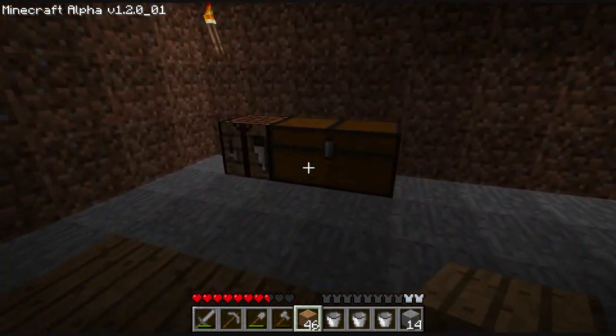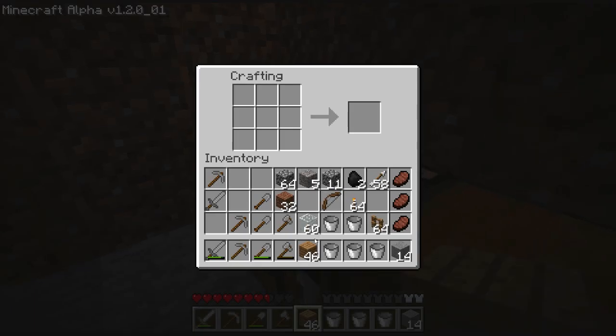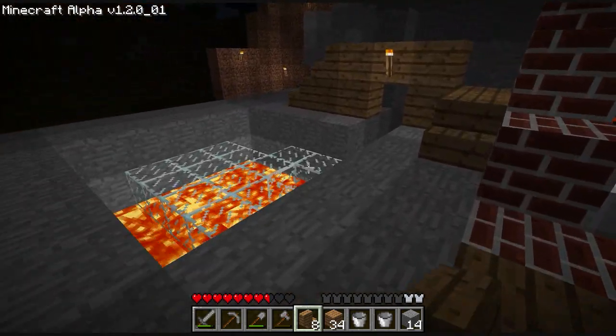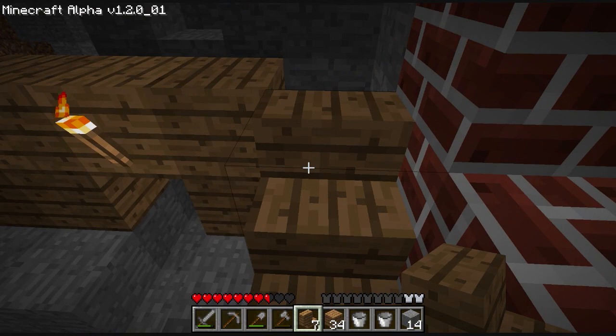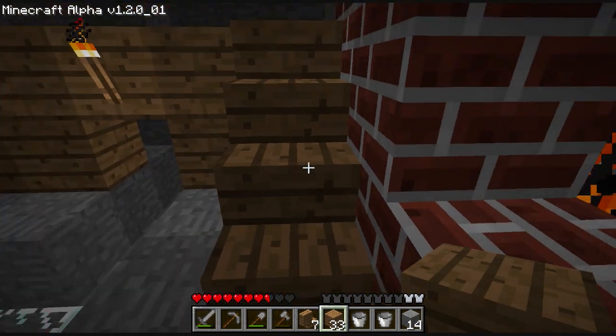I think I have to put down the stair and then put the block behind it, they said. I don't really remember exactly what they said to do it, and of course I don't have any stairs with me. Alright, so put down the stairs. Now it's facing the right way! I'm not going to complain. Sweet.